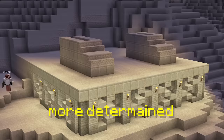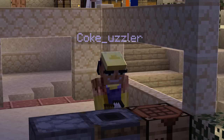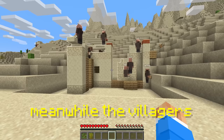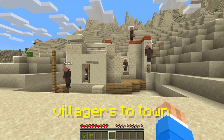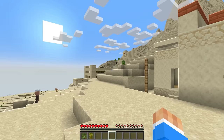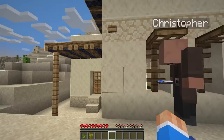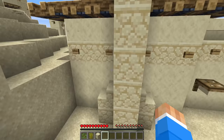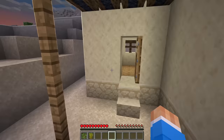It wasn't long before the players got back on their feet, spending the rest of day two collecting resources and building shops for their village, with some players even making common areas to socialize. Overall the morale of the village was high and players were more determined than ever to build the better village. Meanwhile the villagers were ending day two by building yet another new house with the hopes of bringing more villagers to town.